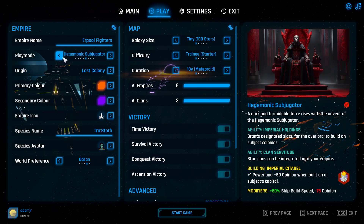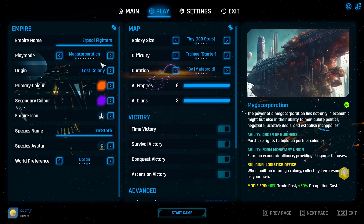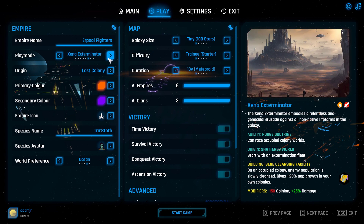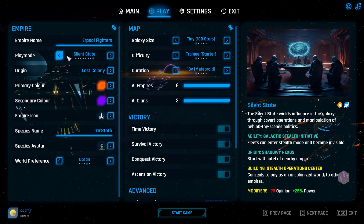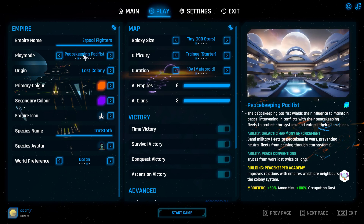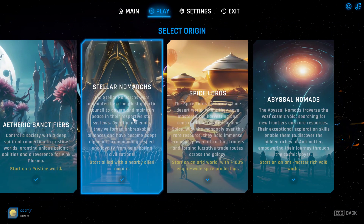Which one should we go with for this demonstration? Mega Corporation is probably one of my favourites, but there are some powerful ones out there. I'm going to go with the Mega Corporation just to show you what everything does.